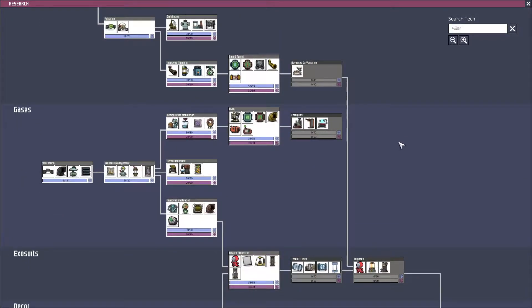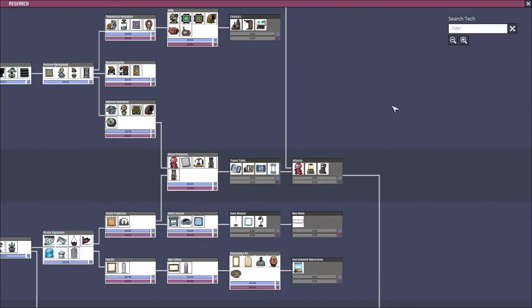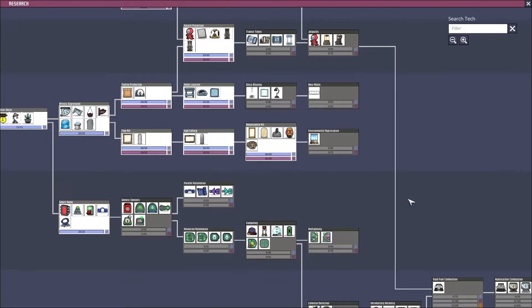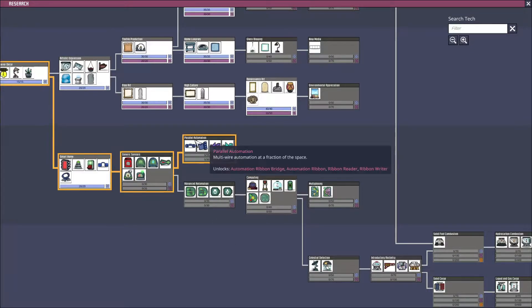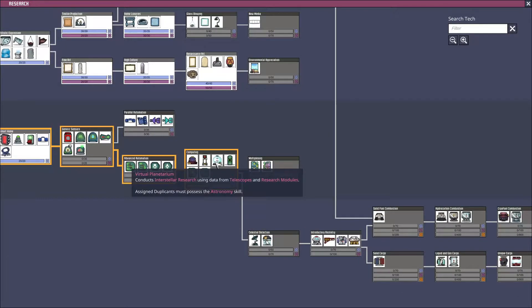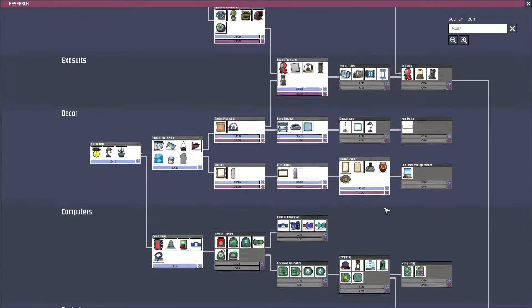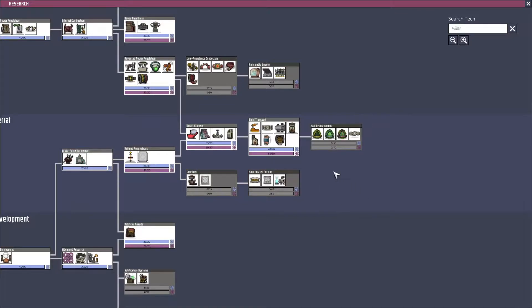Let's see here - the espresso machine, oxalate refiner, soda fountain, and molecule forge. Here we have the transit tubes, those things are actually pretty cool. This is way more automation stuff - I haven't actually dipped into this stuff yet because it's kind of complicated. I am gonna need the virtual planetarium and these things to be able to send a ship into outer space, but I don't think I'm near that yet.